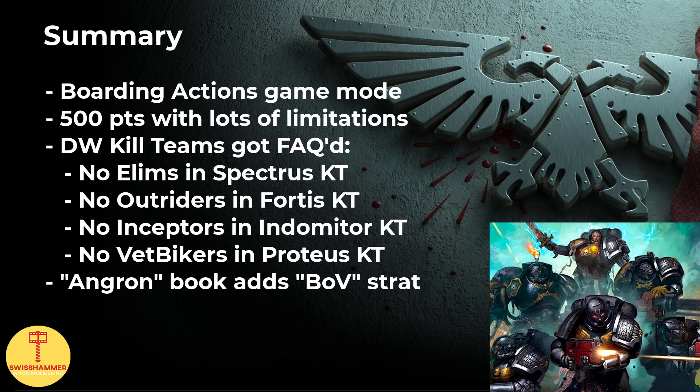Due to our excellent Brotherhood of Veterans stratagem being available at 1 CP, starting with 2 extra CP as an enhancement can make sense, but this is of course also dependent on the overall list. While I initially tried to pack in as much punch as possible, I really ended up liking some Phobos models with concealed positions for a head start. As future Arcs of Omen books will be released, I will no doubt be returning to covering this game mode, which I consider a great addition to the overall Warhammer 40k hobby.